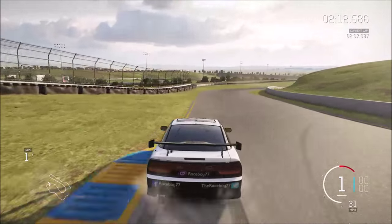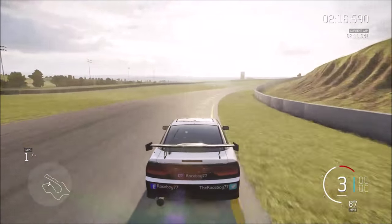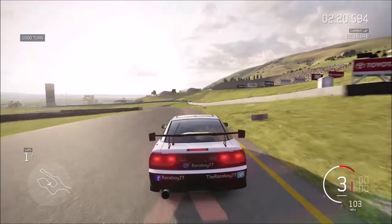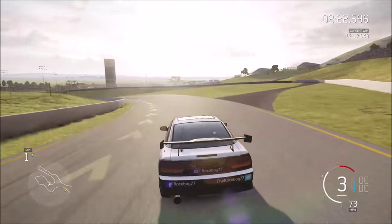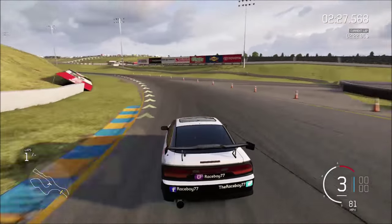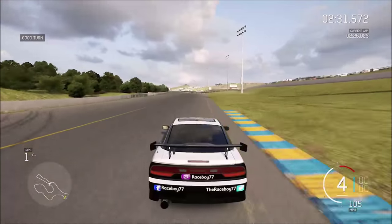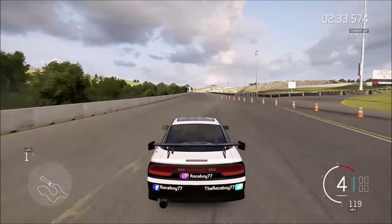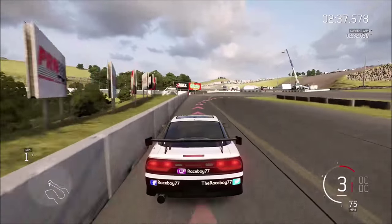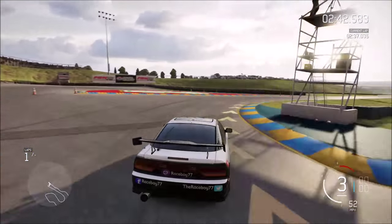You're going to want to come up here, hug this around, push a little bit wide, come back across the track, enter wide, hug it around, clip the bottom, and push out wide. That's a general sweeper line. You might want to hug it a little bit tighter depending on what kind of car you have, but that's normally what you should be running around there.